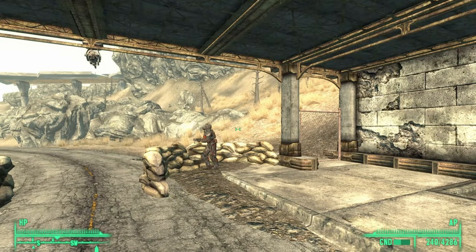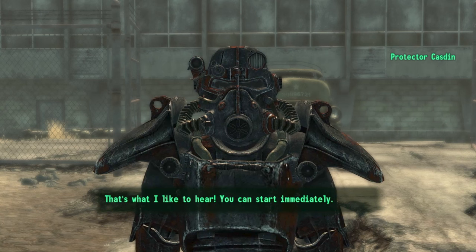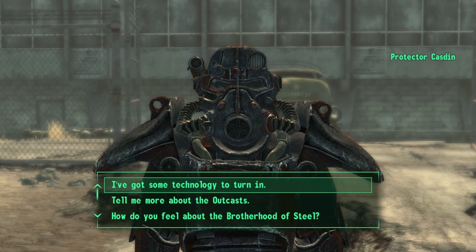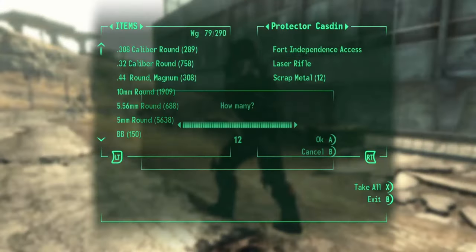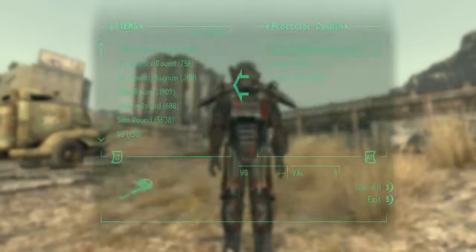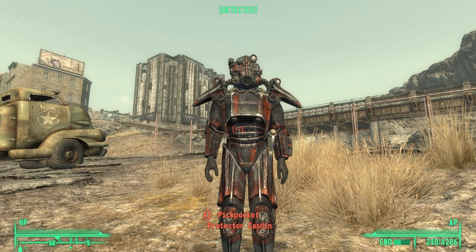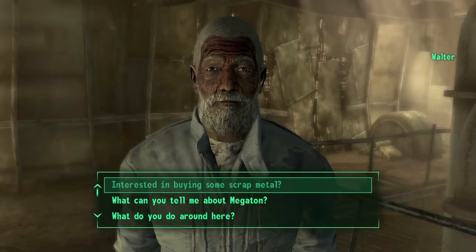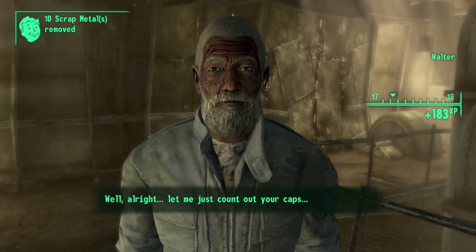Number 1: Unlimited XP. The Unlimited XP glitch is performed by tricking the game into thinking that you have an unlimited supply of scrap metal in your inventory. You need to find Castin just outside Fort Independence, trade all your scrap metal to him, then steal it back. Get caught, and the game will remove all scrap metal from your inventory except a couple, forcing the game to think you're holding a set number. You can then go to Megaton and trade your infinite scrap metal to Walter for infinite XP and caps.